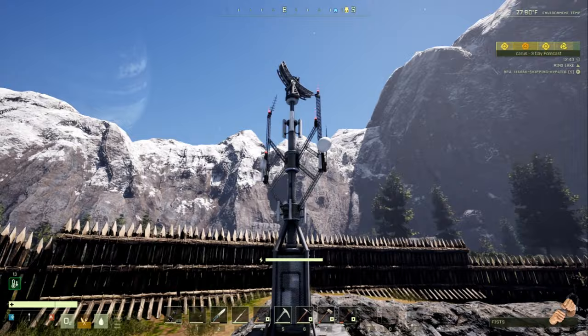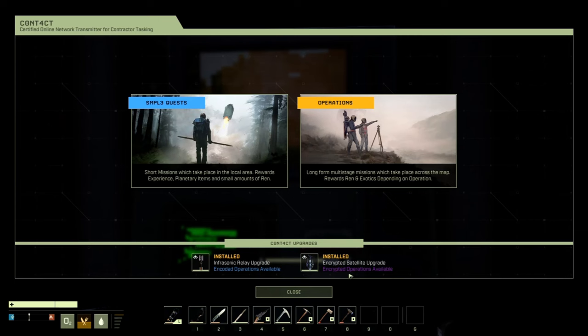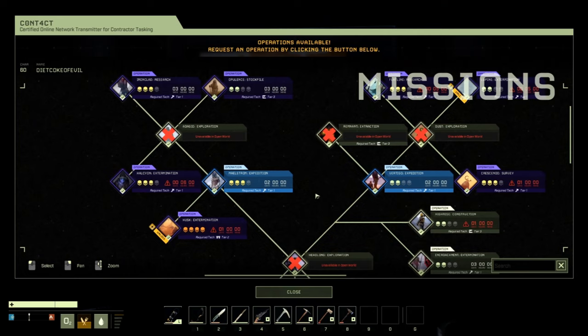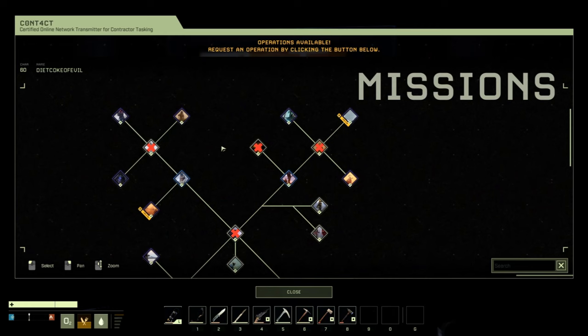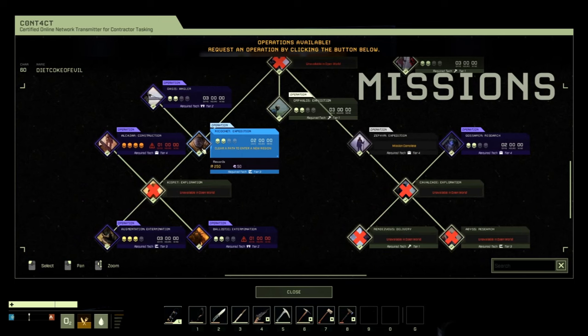Once you're in your Sticks open world, you can make a contact device and upgrade it. You can install the Infrasonic Relay upgrade for blue missions and the Encrypted Satellite upgrade for purple missions. Clicking on Operations shows the color-coded missions — blue for the relay, purple for the satellite. The Sticks missions are now fully available except for some timed and exploration missions; 19 out of 27 are currently available.